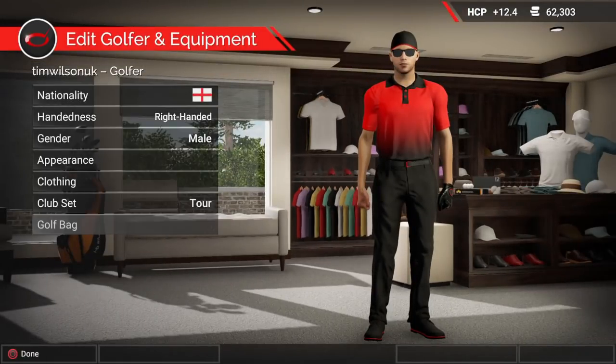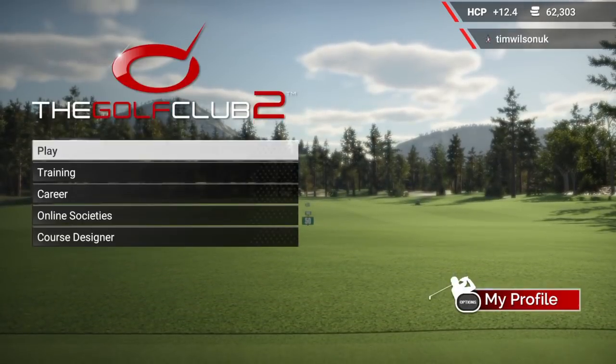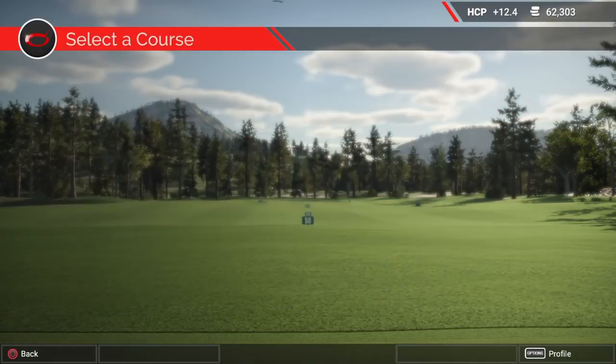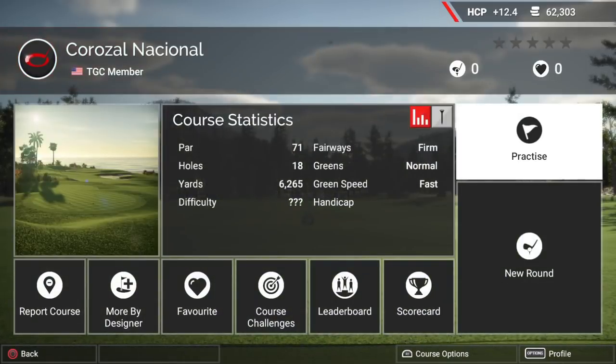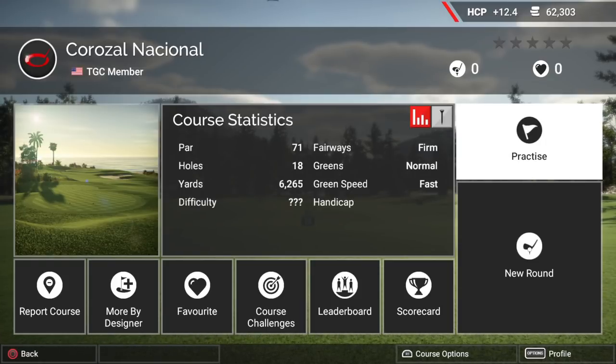Let's go back to that course - it was Corazón Nacional. I don't know whether this is a Spanish course or fictional, but par 71, 18 holes, 6,265 yards. Fairways firm, greens normal, green speed fast. What that tells me is we're going to get a nice lot of run on the fairways, the greens are going to be receptive to approach shots - you'll get less roll than if the greens were firm - but when we come to putting, the green speed is fast.